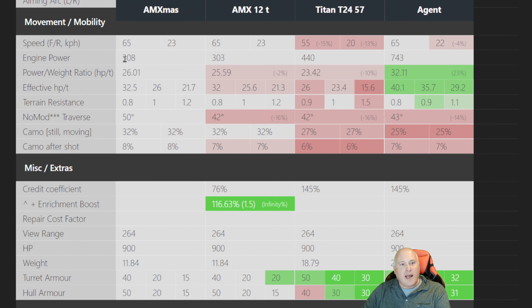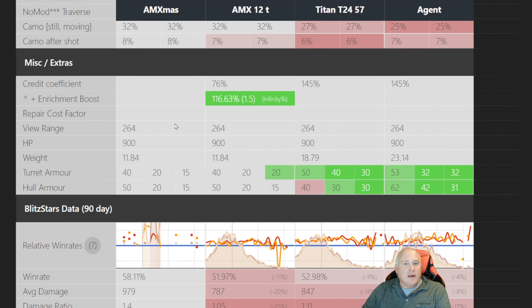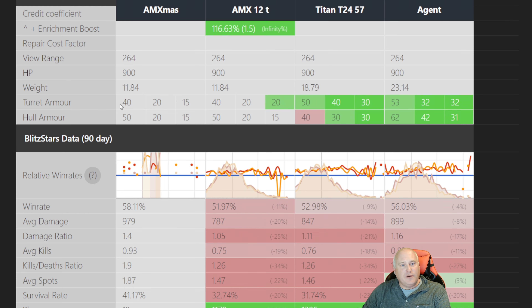65 kilometers per hour, very much in line with your horsepower, leading to good acceleration and reaching that top speed. The battle pass tanks do come with a higher credit coefficient, so we can expect that to be about 145. You're going to make money in the tank, which is also something that's very nice.